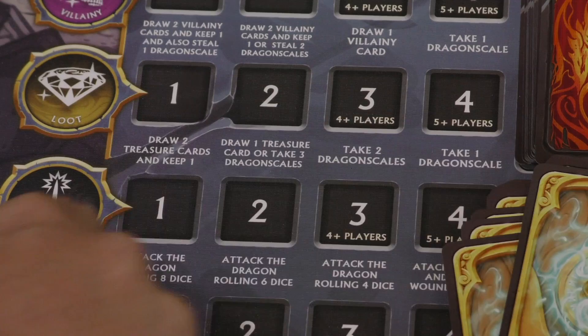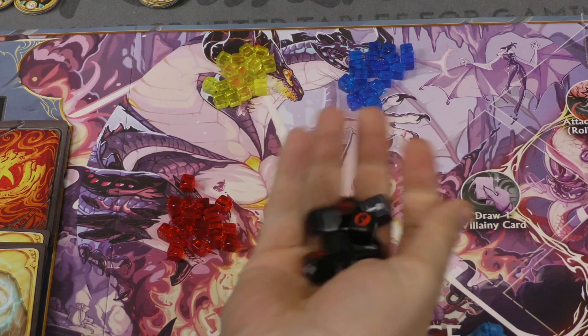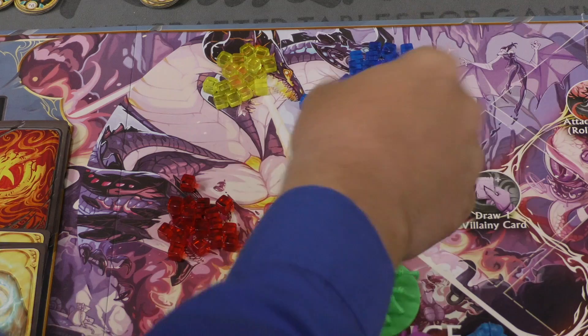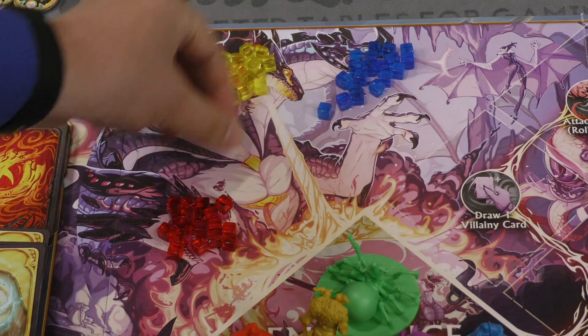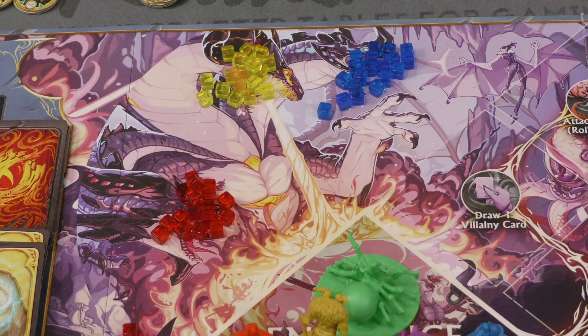The attack spot lets you attack the dragon with a certain number of dice. When rolling attack dice, you must keep red dragon rage symbols but keep sword symbols and can re-roll up to twice. You divide your dragon rage results by two — that's how many wounds you receive — and divide your sword results by two rounding up to determine wounds dealt to the dragon. You can target any head you choose, placing the removed cubes behind your screen. When all cubes of one color are gone, that head is defeated; when all three colors are cleared, the dragon is defeated.